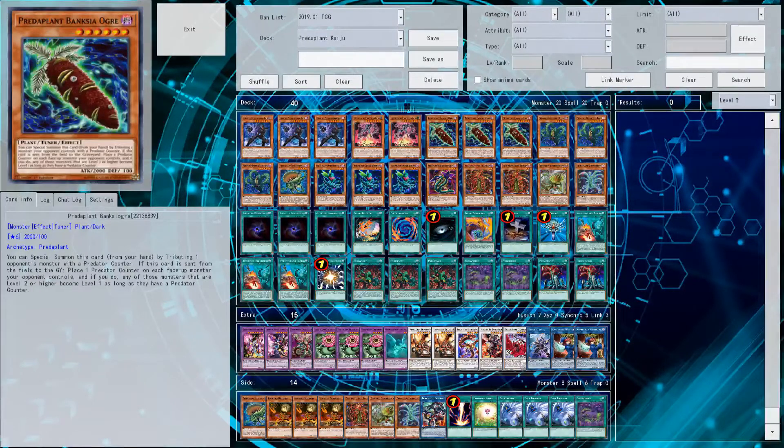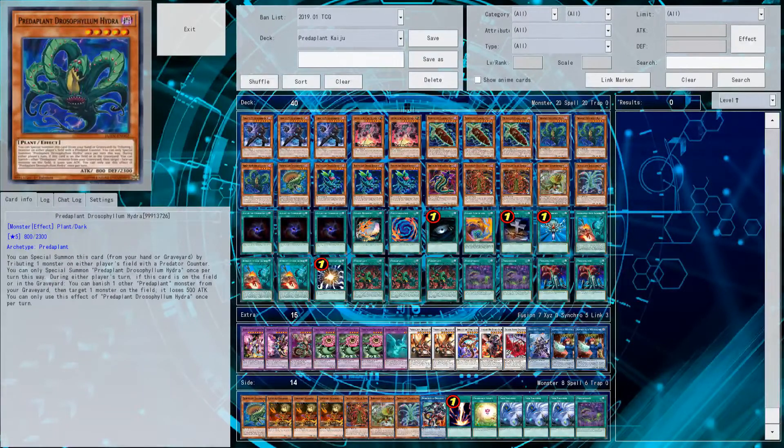Triple Predator Plant Banksy Ogre, because now that you can spread Predator counters a little bit better, they work like Kaijus too but special summon themselves to your side of the field. This is neat because you don't lose out on advantage but you get rid of an opponent's monster. Plus, if this card is sent from the field to the graveyard - by Link Summoning, for example - you place one Predator counter on each face-up monster your opponent controls. This lets you use other Predator Plant effects and use other Predator Plants from your graveyard or hand as tribute material. You have a lot of ways to get rid of your opponent's monsters.